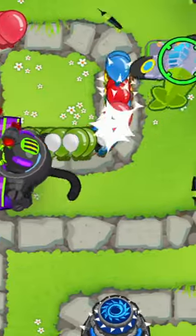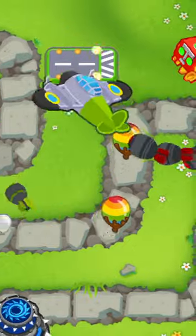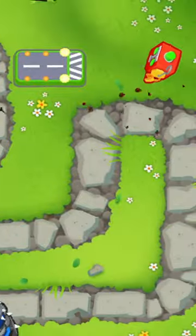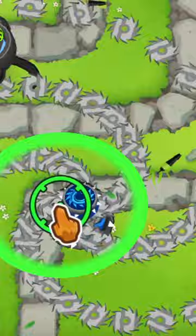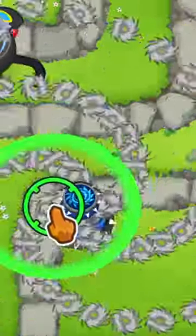For example, you can hook a Tech Bot to a Ground Zero Ace and each time Bloons leak from your main defenses, the Ground Zero ability will automatically clear everything. It's especially fun with the Super Maelstrom, where you can set the ability to precisely activate when Bloons are near it for maximum damage.